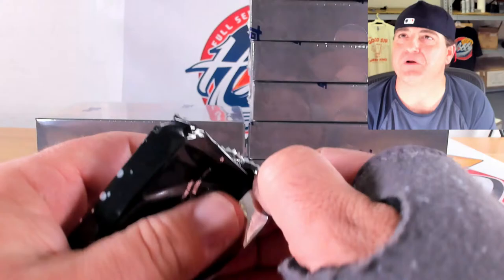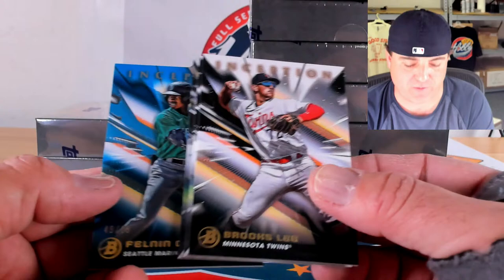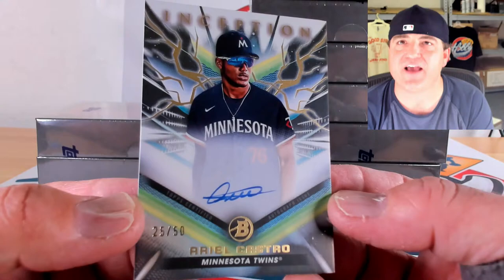Gabriel pulled a 1-of-1 Mike Trout auto in Signature Series — he's very excited. Sterling Thompson, Brando Maia, Christian Santana, and Brooks Lee on the base card. Blue to 99 of Felman Celestin, 49 out of 99. Ink: Aponte again on the base auto, 363 out of 399, and a gold lightning to 50 of Ariel Castro, 25 out of 50 for the Castro spot.